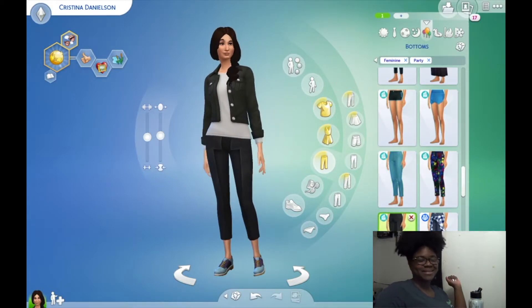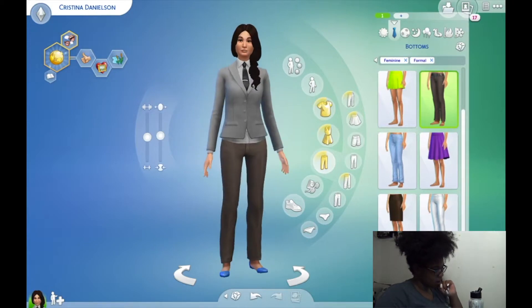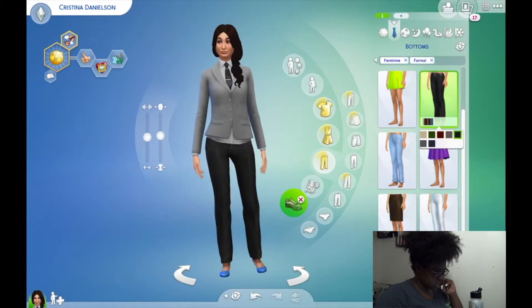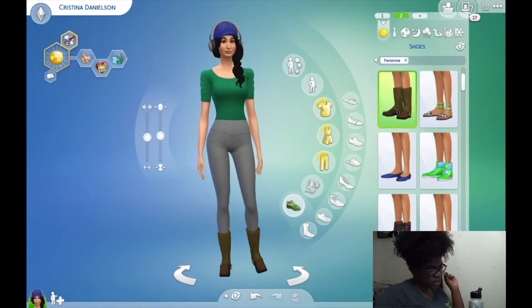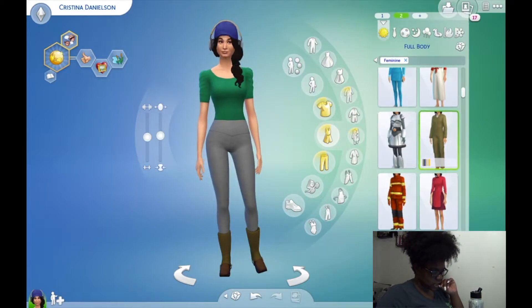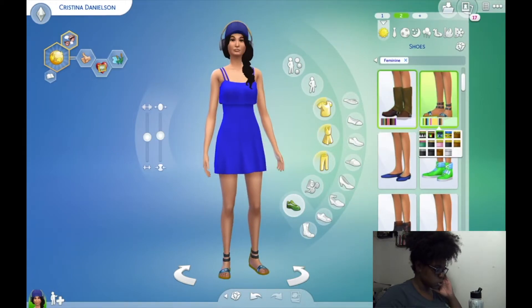Sure, that works — that's what she's going to wear. We'll leave her shoes as is for the pop of color. Her pajamas are fine, her active wear is fine, and her formal wear — let's just change the color of the pants and give her different shoes, leaving that as is. She could be the type to wear something like that. For her everyday wear, let's give her options — maybe a little summer dress.